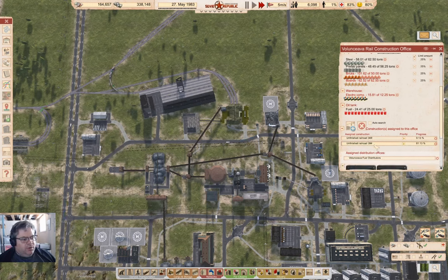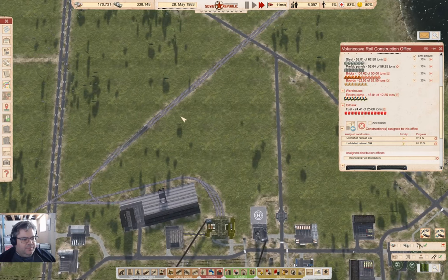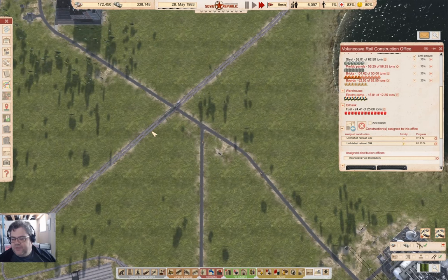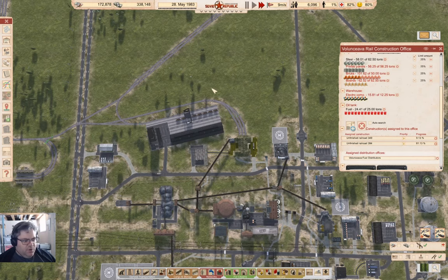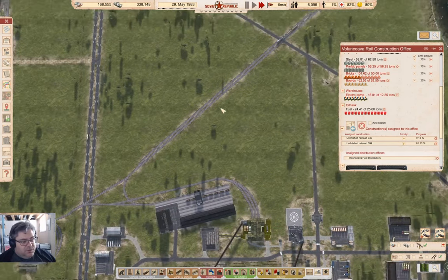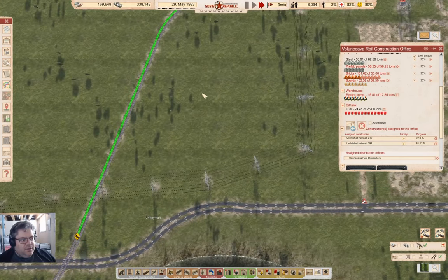I do wish that the constructor trains would be smart enough to turn around in the middle of the track length instead of having to go all the way to a node. It would be quite a lot more efficient if they did that, but they don't currently.